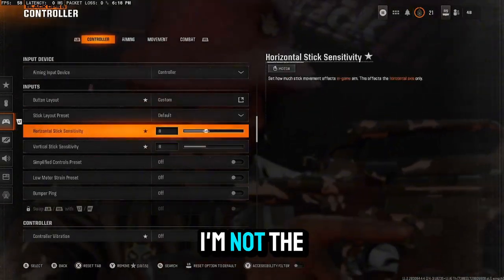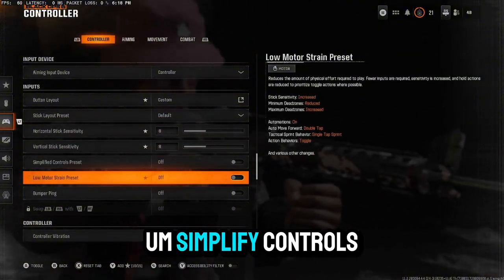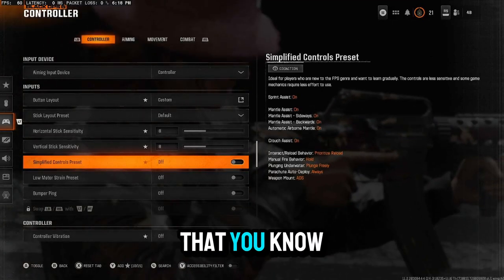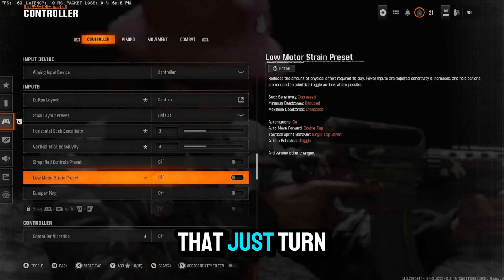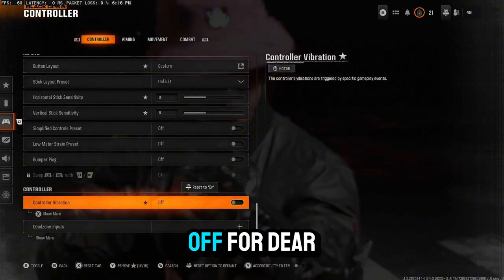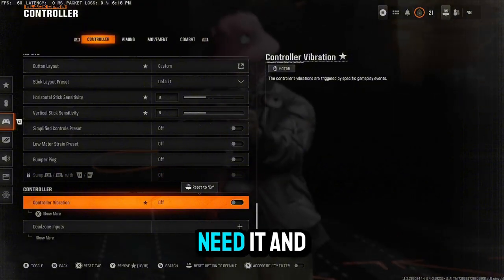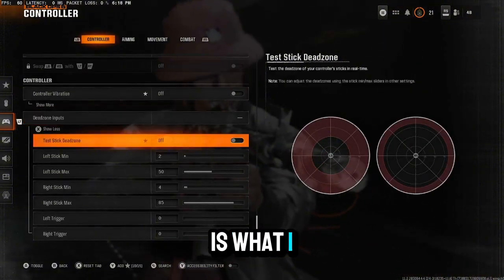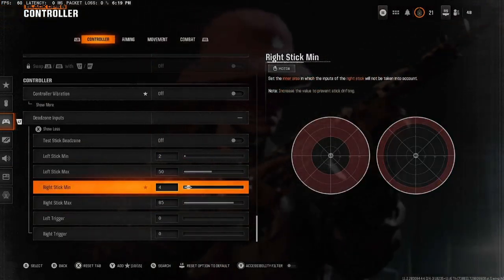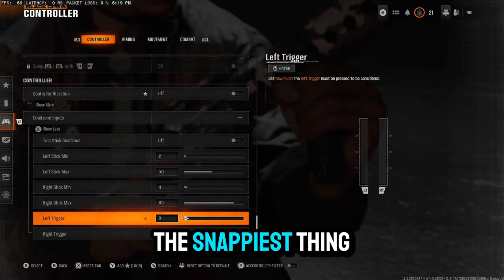I use 8/8 sensitivity. Most Warzone pros don't really go above 9/9. Simplify controls: turn it off — you don't need it, just learn how to control your fingers. Controller vibration: for dear God, turn that off. You do not need it. Dead zone is up to you, but I use a setting for really snappy movement. For the left trigger and right trigger, the default is around 13 or 14 — take it down to zero so you have the snappiest response.